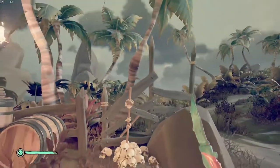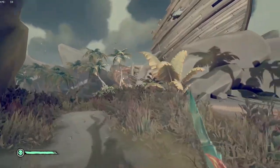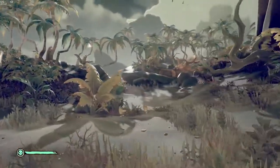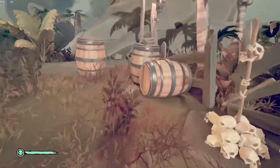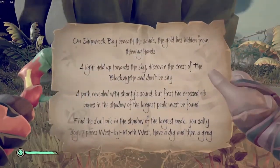Nice little six-pack of skulls. There it is right there — nice little pile for the kitties. You're either gonna have to play some music, or maybe read your map, whatever you gotta do. That is your Skull Pile right there, baby, underneath the largest peak on Shipwreck Bay.